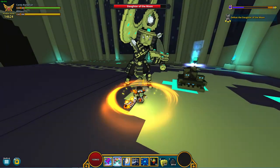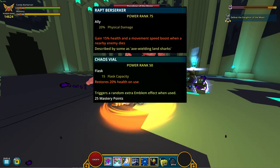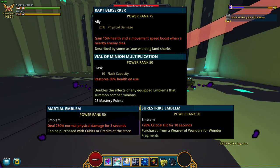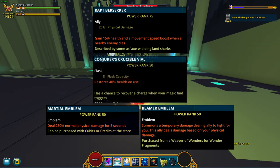Next up, the best ally for the Candy Barbarian is Rat Berserker. The best flask and emblems are Chaos Vile, Surestrike Emblem, and Martial Emblem. If you are above 90% Critical Hit, you will swap Chaos Vile with Vile of Minion Multiplication and Surestrike with Beamer Emblem. If you are farming overworlds, you will use Conjurer's Vile.